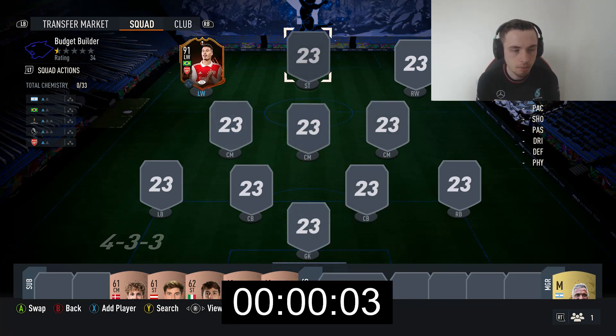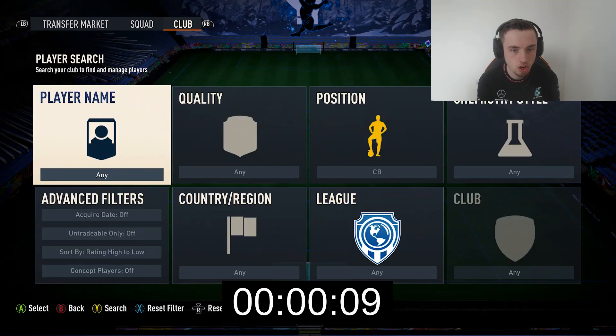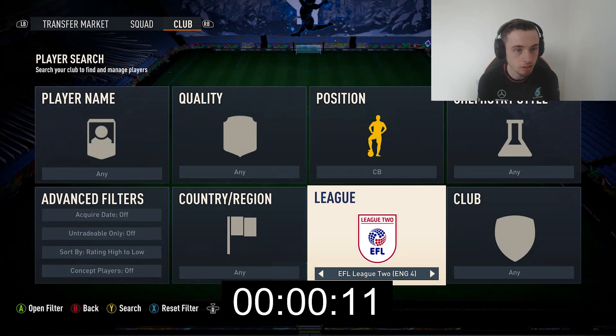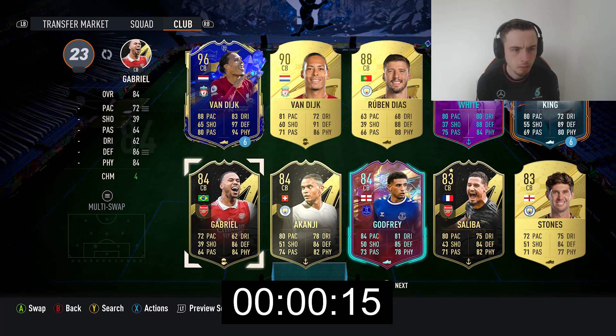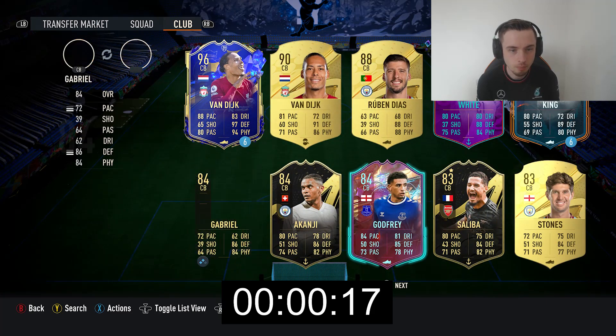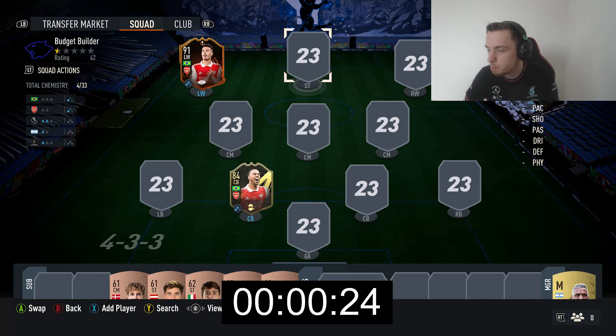Obviously, I'm going to want some Gooners to go into this. I'm going to go with an instant perfect link — I'm pretty sure I used him in the previous budget builder. Actually, no I didn't. It's going to be Gabriel in-form. He's a god and he's going straight in there for that perfect link into Martinelli, which will hopefully allow us to just build out somewhere else.